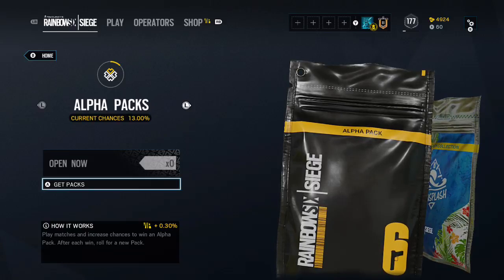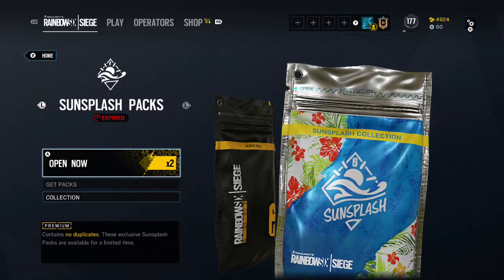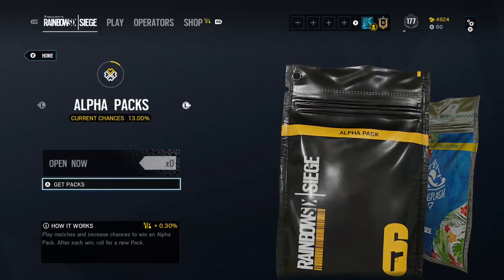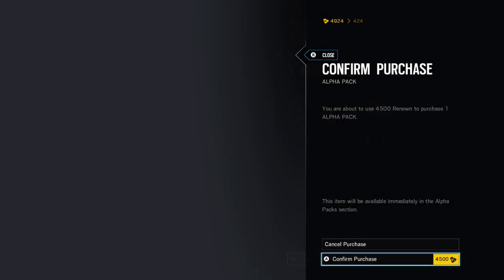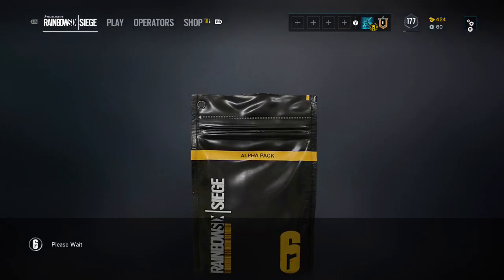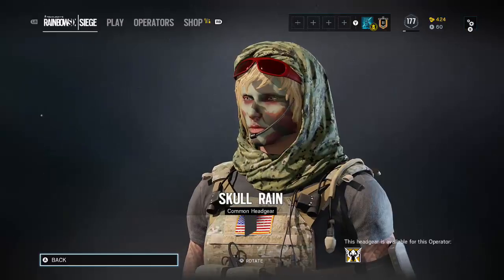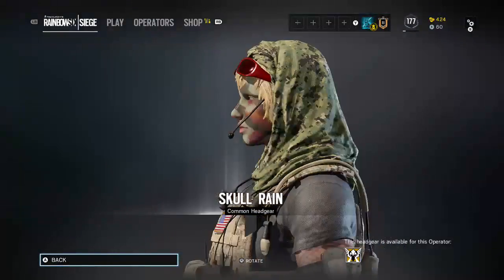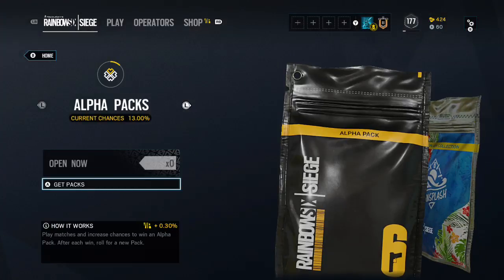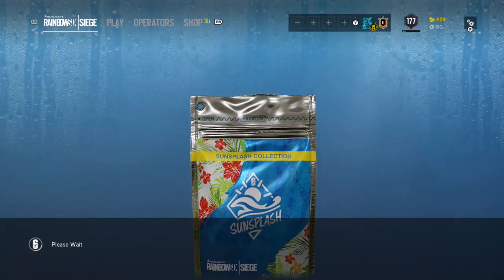We got through all the normal alpha packs. Now we have two Sun Splash packs to open. Actually, we'll do one extra first since we get the renown back for it — watch it be a duplicate. It's Skull Rain, a common headgear for Valkyrie. Decent, not that bad.